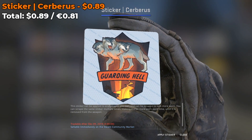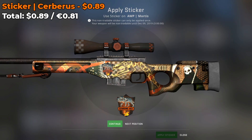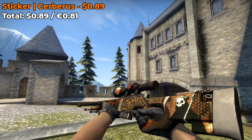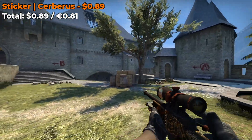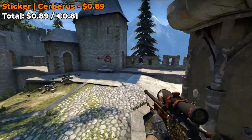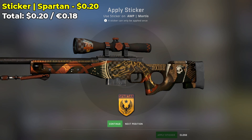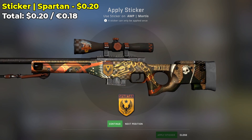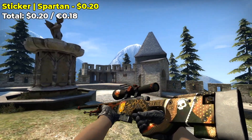Moving on, I have a Cerberus Normal sticker that I placed on my own personal AWP Mortis. I think it looks really nice — I like the 'guarding hell' text on it, even though you can't really read it. It only costs $0.90 and it's a really nice underrated sticker. You can also place one of the new Halo Spartan stickers, going for around $0.20 on the Steam Market. Put it somewhere on the body of the skin and scrape it a couple of times and you'll be good to go.